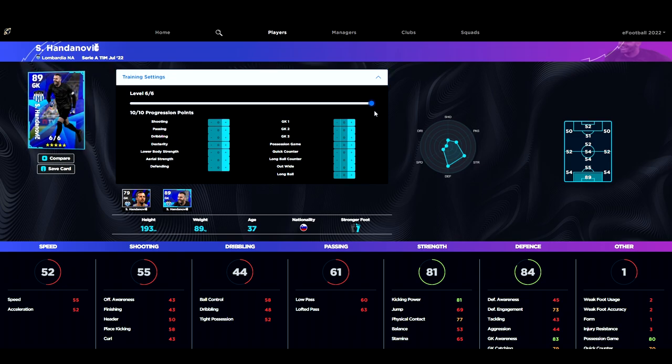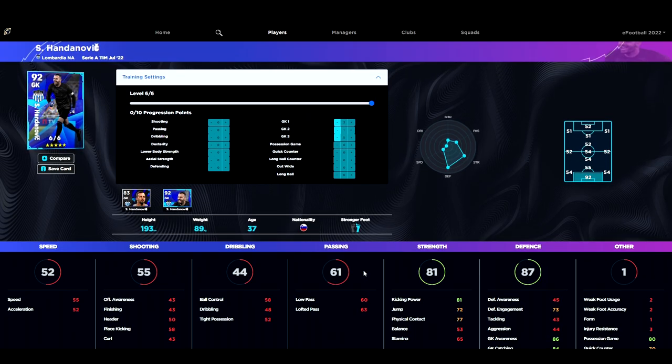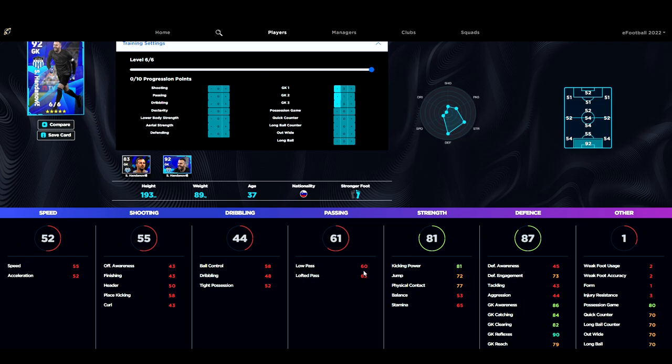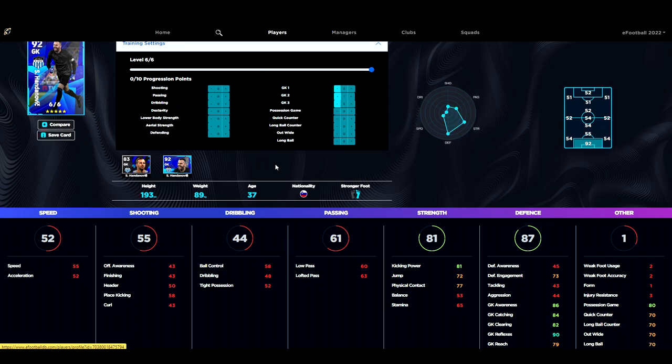Next up we've got Handanovic. As with most goalkeepers, there are a lot out there that you could train up quite decently. We're going to get his reflexes up to 90 and then pump the rest into whatever we want. He's a good keeper with nice height and good balance for saving shots from corners, but he's only got one form so he's going to be down more often than not, which is a bit of a pity. There are better goalkeepers out there. His standard edition is only 82,000 GP, which might be worth a punt.